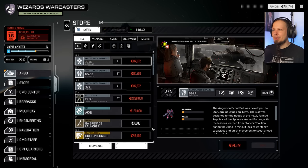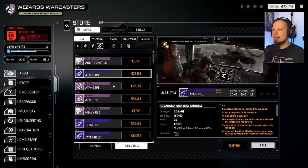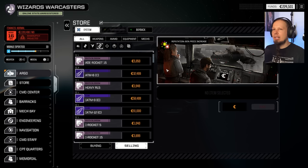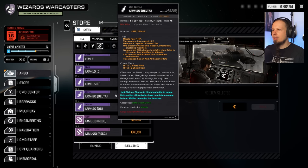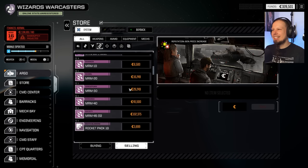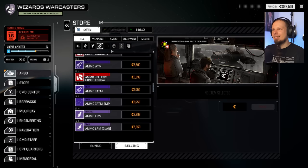Let me quickly sell some things — some missile weapons. We have a bunch of ATM-6s, ATM-9s — pirate, get out of here. ATM-12, get out of here. We need about 400,000 C-Bills for this guy. LRM-5s we need; the 15s can go. LRM-20 delta can go. MMLs — I want to keep my MRMs. Thunderbolts — yes, keeping those. Some jump jets we can sell.